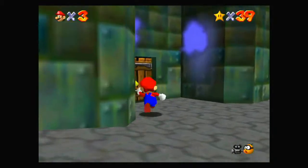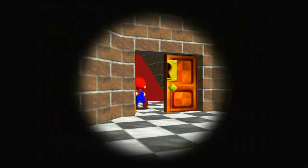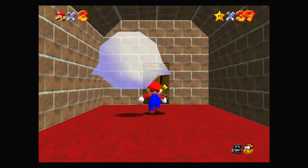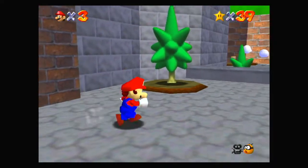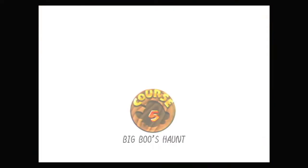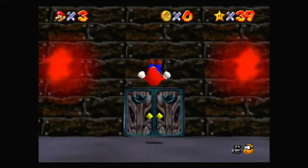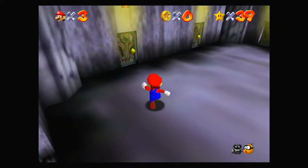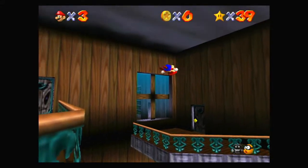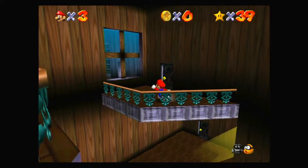Unfortunately you can't take MIPS upstairs, because these locked doors don't actually connect to the areas — they just warp you to them, so if you go through them you'll just be in an empty room basically. Anyway, Big Boo's Haunt — let's dive through and do something. Starting off, you might realise that if you don't do the first star, you don't have a way upstairs. But that's absolutely fine — who needs stairs when you have side flip wall jump?